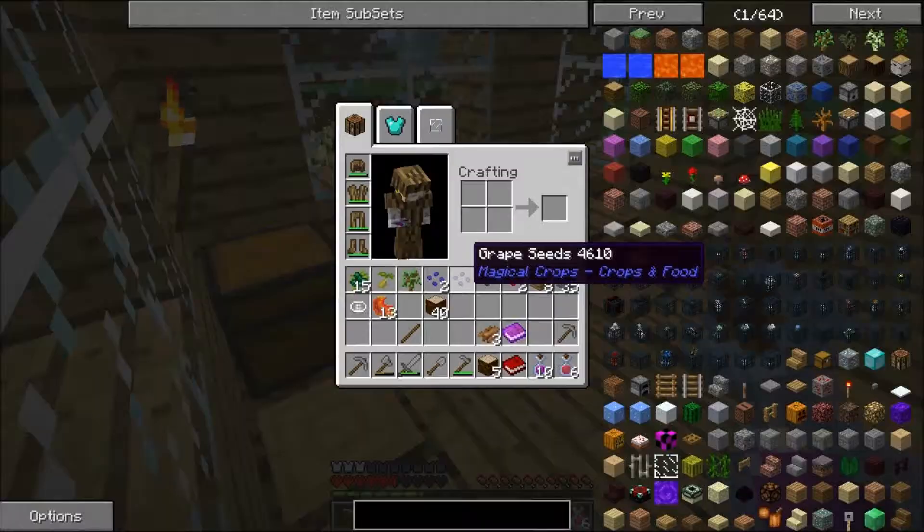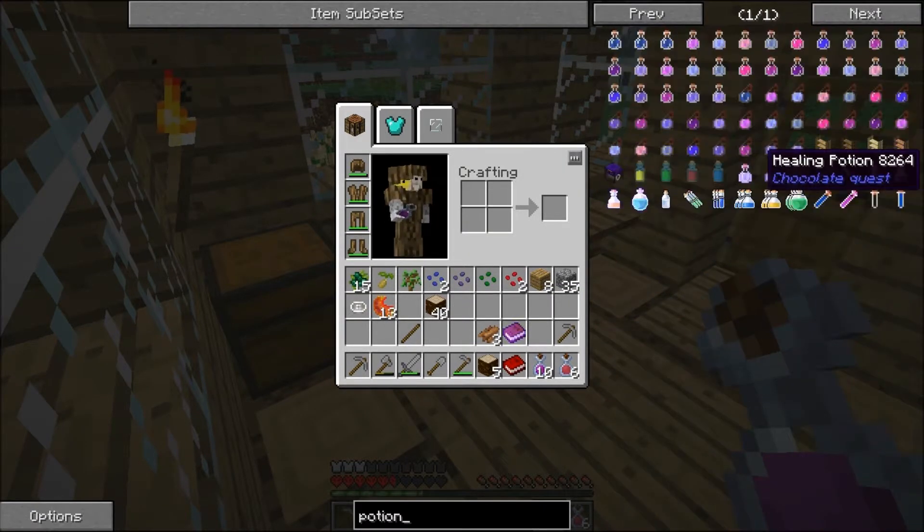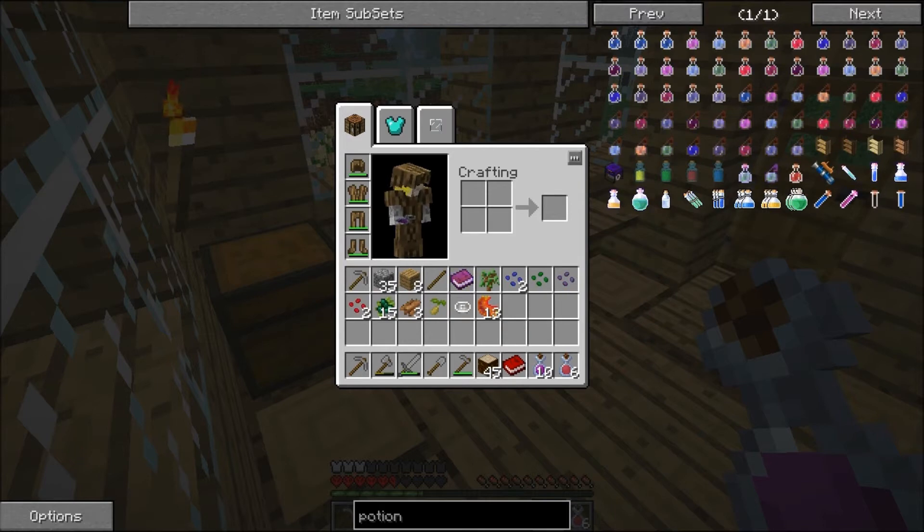What do we have? I have to get into potion mastery first. How do we make a healing potion? It's chocolate quest — what do we have to heal first? No idea.